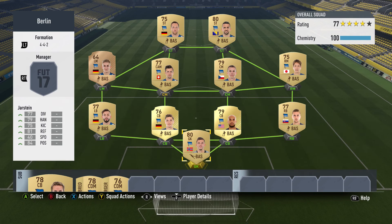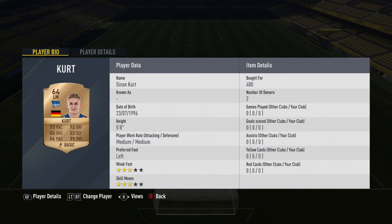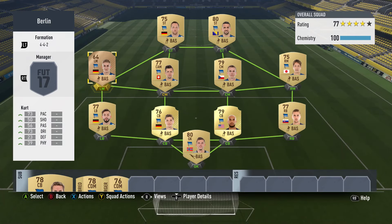The second team we looked at was Berlin, and again this was such a simple team to do — the whole team was basically gold. The left mid for them was about 2,000 coins though, so I just decided to opt for the cheaper bronze option, which was still 400 coins at cheapest. But that saves us about 1,600 coins, and I'm almost positive we'll get away with one bronze in the squad.